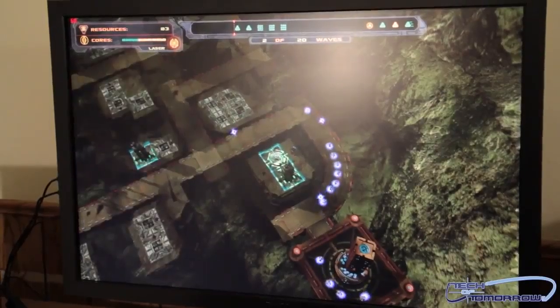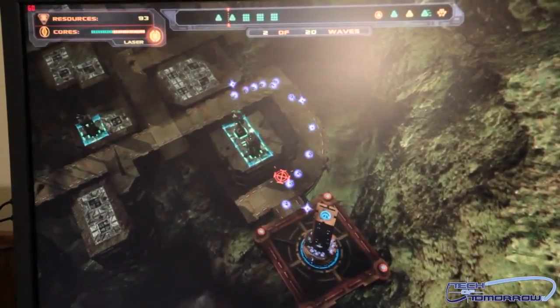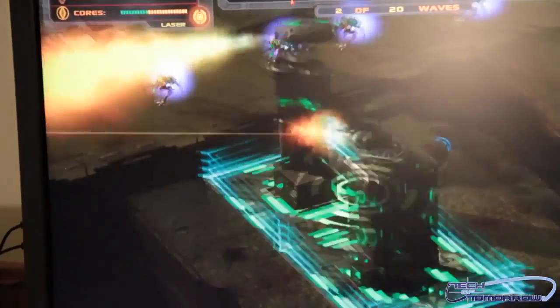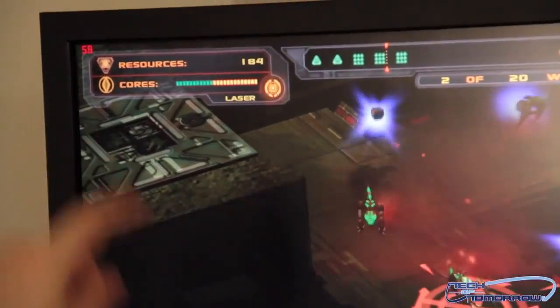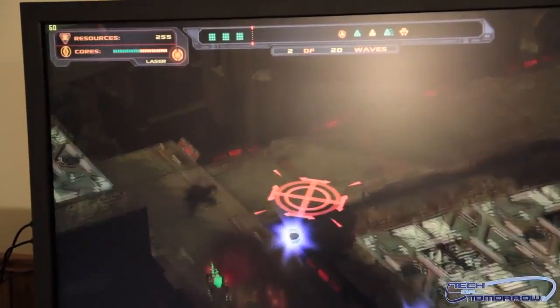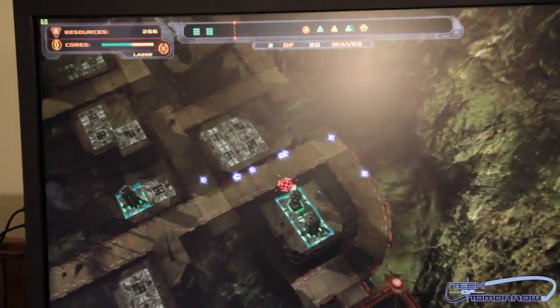I filmed some Fraps videos to show you guys a couple of different things. Here we are playing some live gameplay — this is on one of the more advanced levels, a lot of enemies coming in. One thing I like is the ability to just zoom in. Over here in the corner it shows you how many frames per second I'm getting while filming. Now I'll stop filming and you can see the frame rate shoot up — it's locked at 60. Everything looks good, everything plays good.